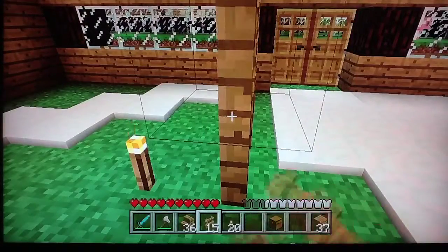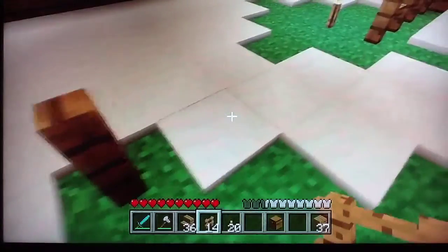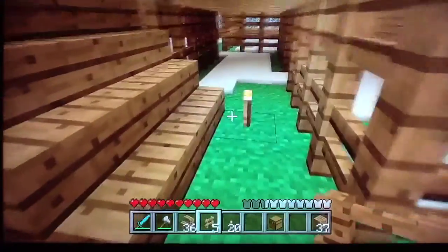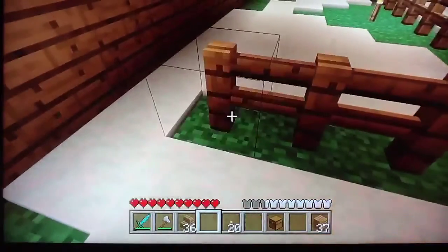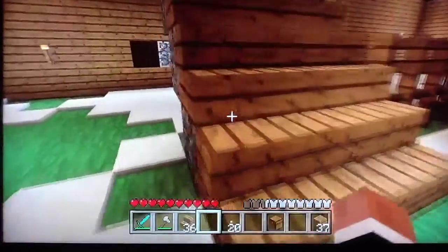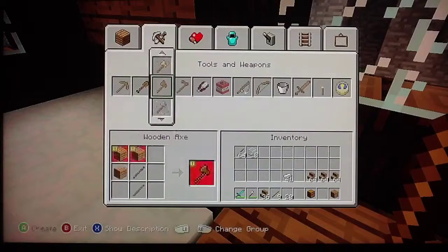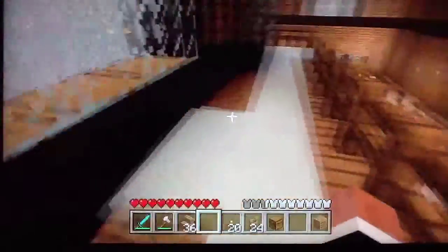Fences. Go along here. Chickens can go in here. I need some more fences, let's make some more fences. All the way along here — 24, I'm going to need some more. Typical.